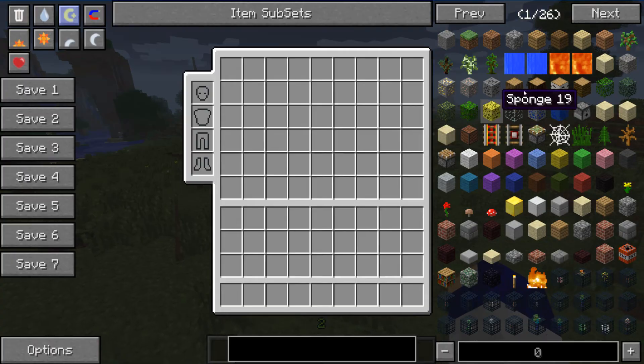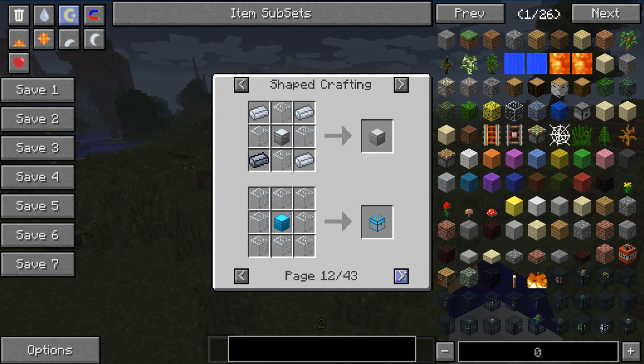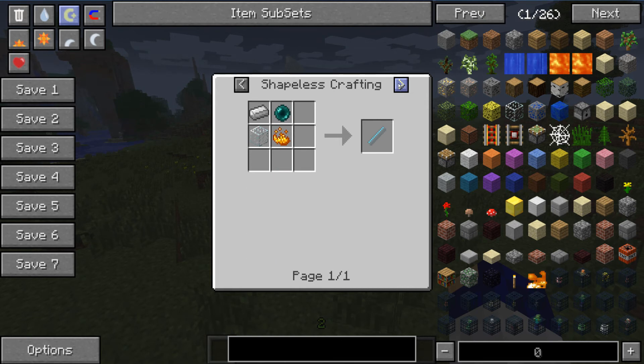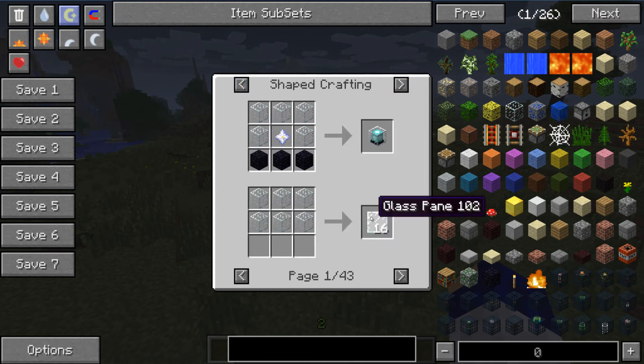You can also highlight over something — let's go for glass — and tap U. What this does is show you the usage: what can glass be used for? As you can see, there are 43 pages of shaped crafting, where items have to be in a specific order to make an object. There is also shapeless crafting, where items can be absolutely anywhere — so this glass could be here instead and it will still make that. There are micro blocks, which are a Red Power thing, and shaped IC2 pulveriser — I don't even know what a pulveriser is, but that is how you do that.